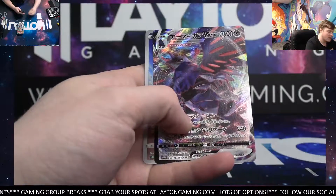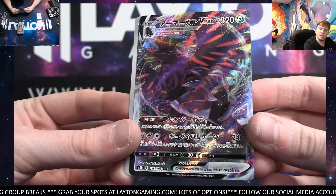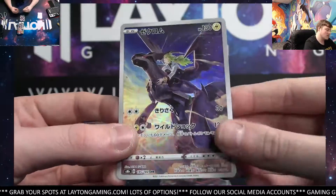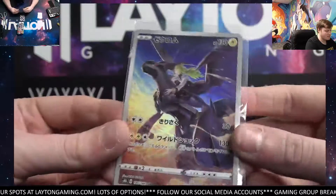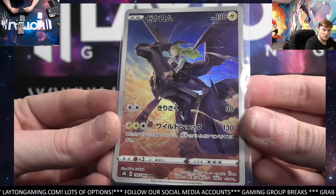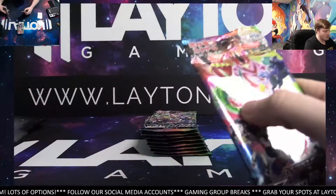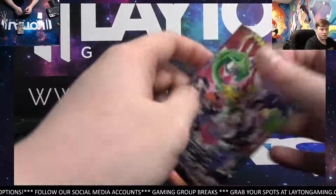Got a Corviknight VMAX to start it out — Corviknight VMAX. And a Zekrom Character Rare. Not too bad. Zekrom Character Rare, first pack, Carl. One of my favorite character rares there. Congrats, man. Really good start, actually — one of the cooler character rares.